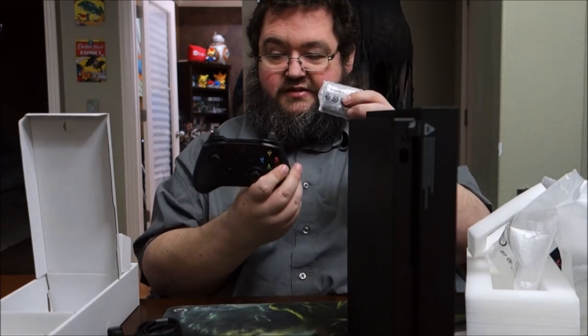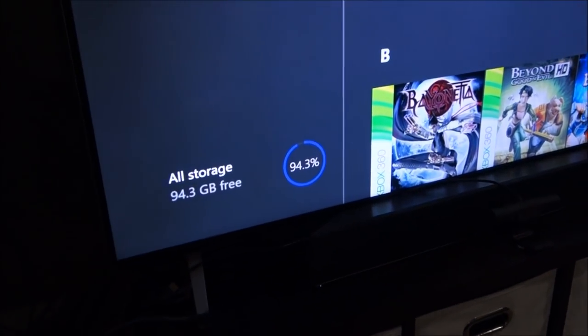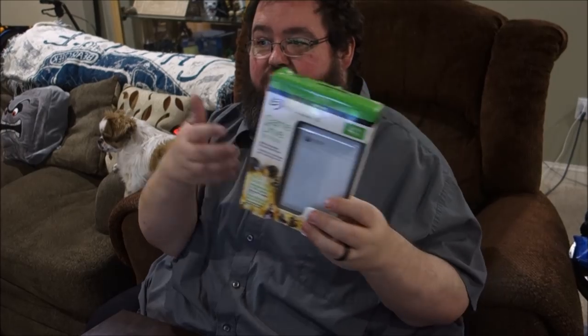Doesn't look like much, but it doesn't have to — as long as this thing's the beast they promised it would be. So let's go find out. What we're going to do now is transfer all of my games from my old Xbox to the X. Here in the bottom left corner under All Storage it shows 94.3 gigabytes free, meaning I almost have a terabyte of games. If I were to re-download all of these, given our ISP's one-terabyte data cap, I would be screwed. Fortunately Xbox sent me this Seagate external hard drive branded with Xbox on it, so I'm going to dump all my games on it and then move them onto the Xbox One X to save all the data. It should be a lot faster.